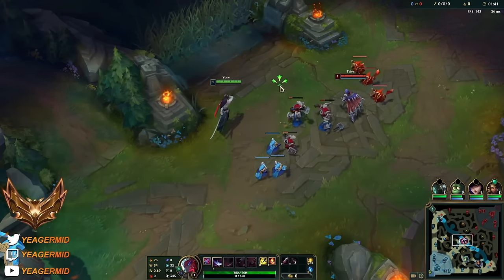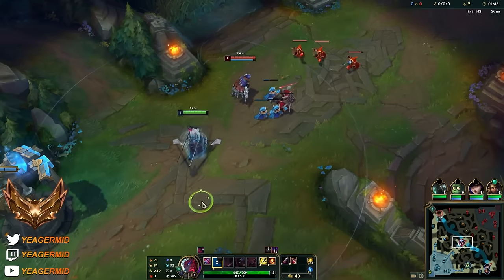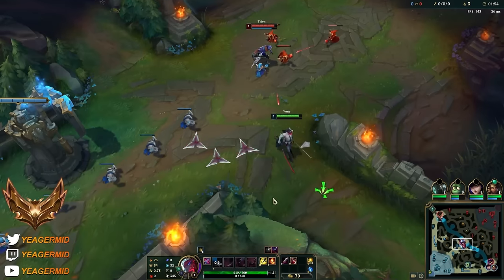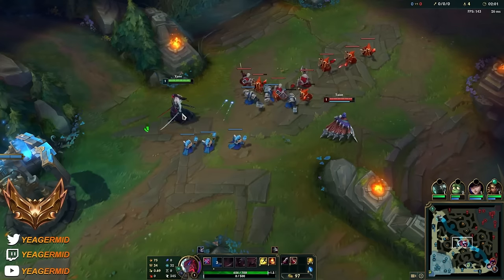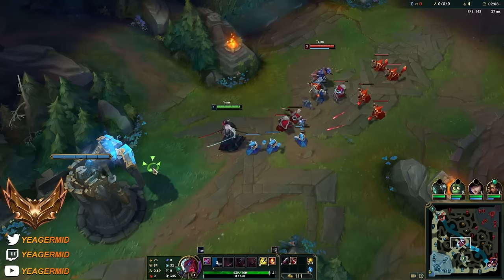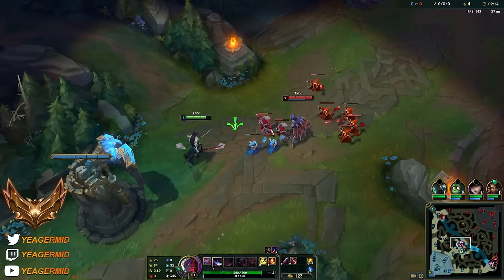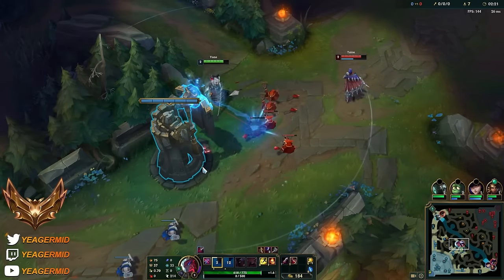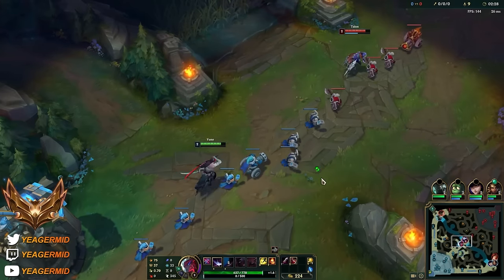We had to watch out mainly for his level 2. Bone Plating already doing work - one free hit. Just make sure you're not tanking the returning part of his W. Step back, and then we had to respect his level 2 - he's one of the strongest champs at level 2. So of course we do not want to be within range. We want to play around their abilities, so when they waste one important ability, assuming they miss it, then you can go in for a trade. Nice, the W blocked out the damage.